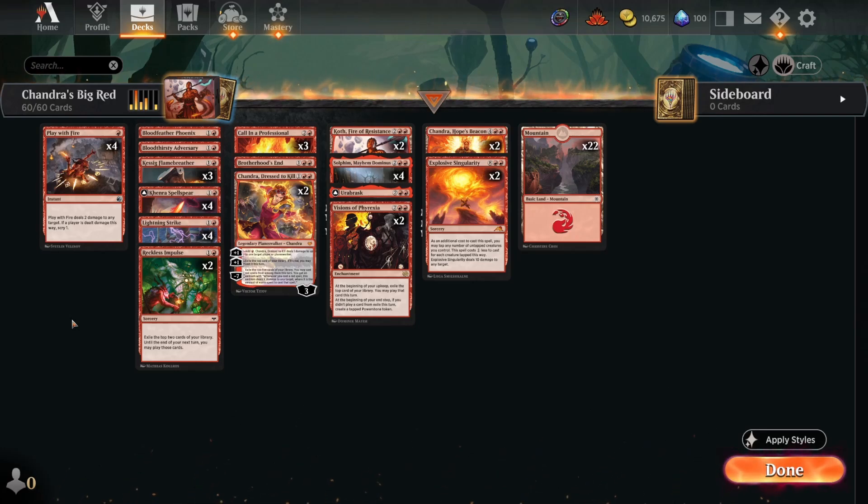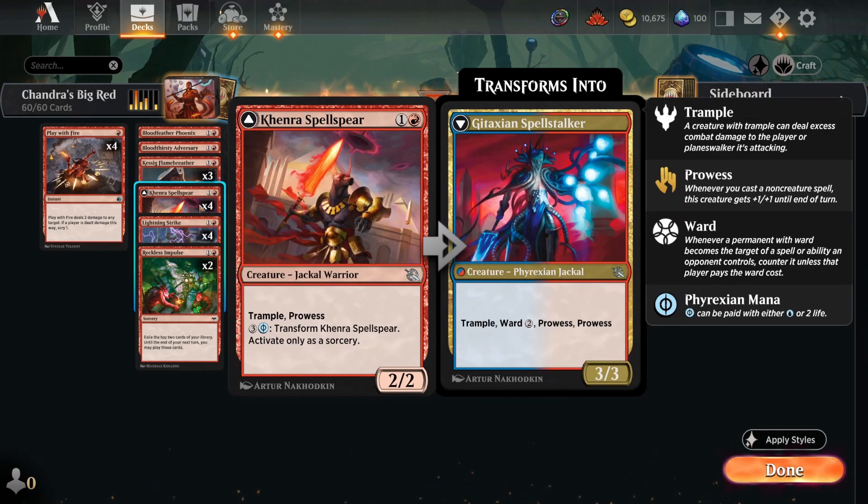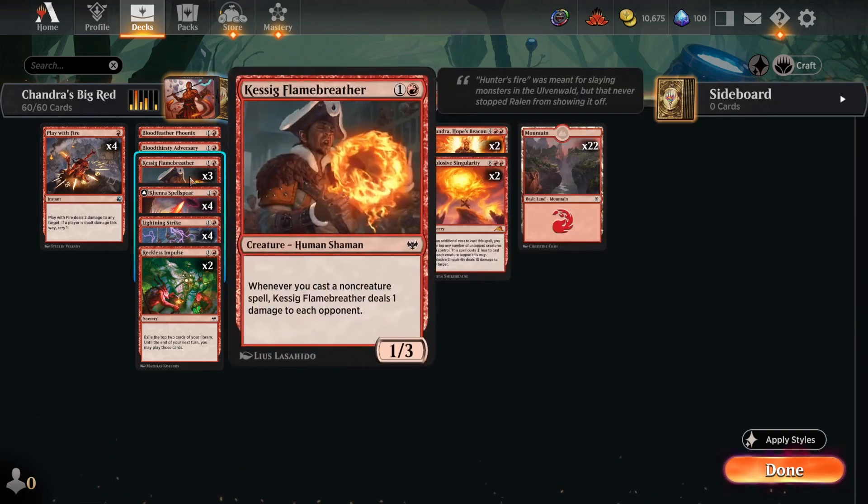Howdy folks, today we're playing Chandra's Big Red in March of the Machine standard. This deck was built by m_balrog6 and it's a big red deck built around burning your opponent to death with spells like Lightning Strike and Play With Fire. Cards like Kenra Spell-Seerer get prowess for each instant, sorcery, or non-creature spell you play, and you attack for more. Kessig Flame Breather deals damage for each non-creature spell you cast.